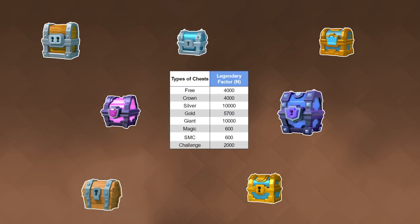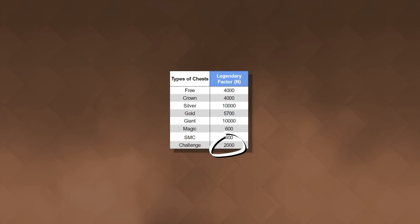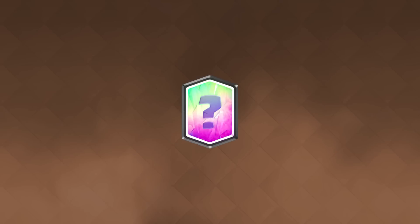Legendary odds are constantly changing based on how many commons and legendary cards there are in the game. Each chest has an independent legendary factor. Super Magicals and Magics have the best legendary factor. Challenge Chests have the second best legendary factors. To calculate a legendary odd, you just need this formula.